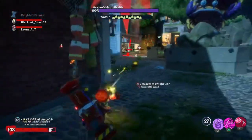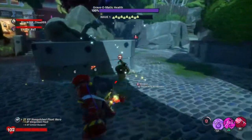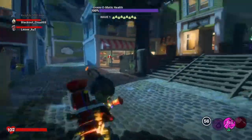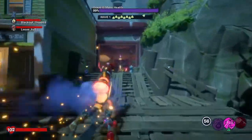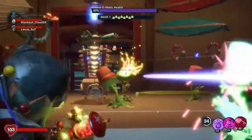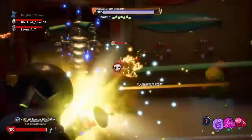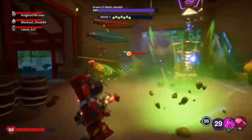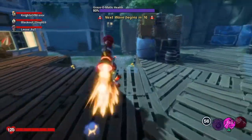It's only wave one right now so the plants should be quite easy. As we progress through to the end wave, the plants will slowly start to get harder, and when it gets to wave five - which is the final wave - you'll get a couple of bosses to fight, which I'm looking forward to. But for now let's just take out these plants. Wave one has just been completed.